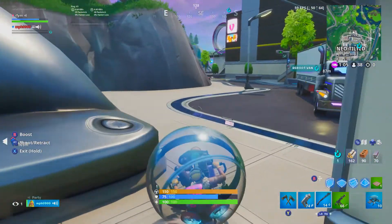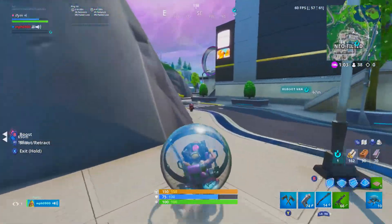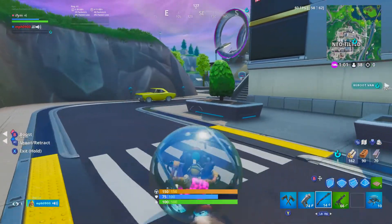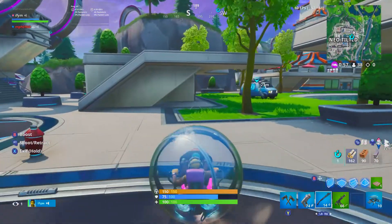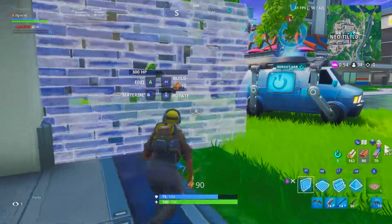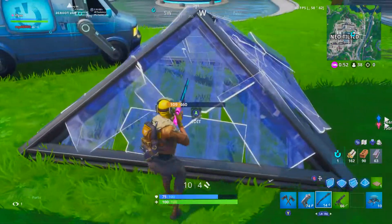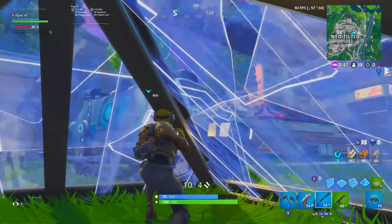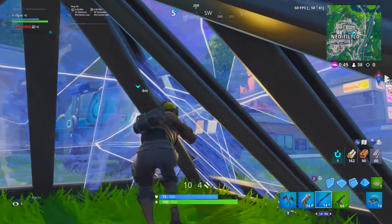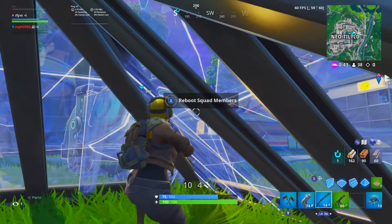Starting off, this is a very small glitch and I do think it will get patched. But it works on certain respawn vans scattered around the map — the main one you'll see in the video is in Tilted. Pretty much what happens is that you can cone yourself in and still revive teammates from within the cone, so you still have full access to the respawn van even while you're completely shielded.